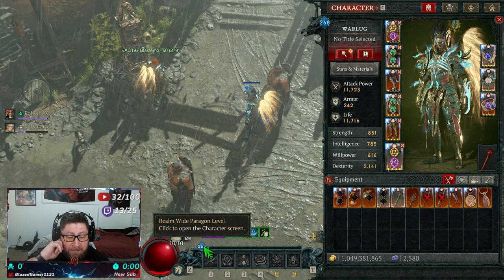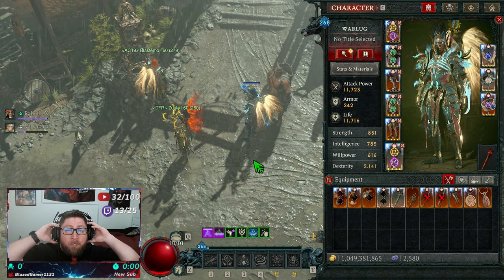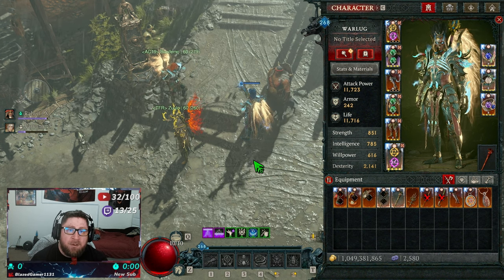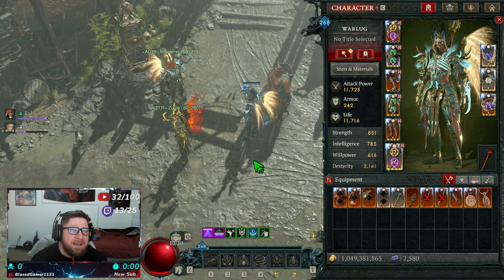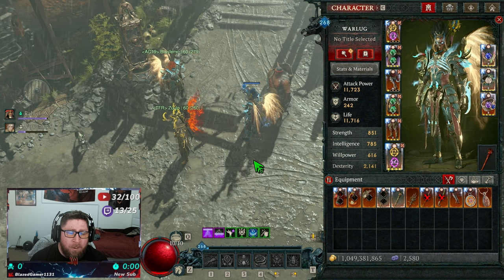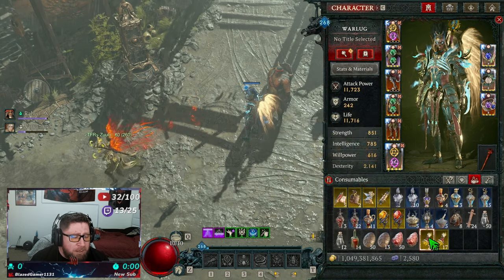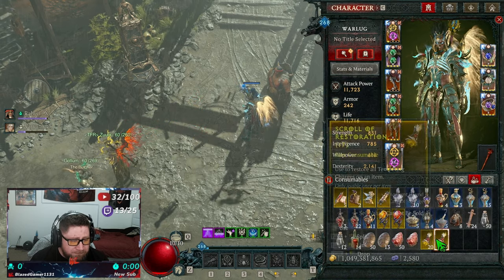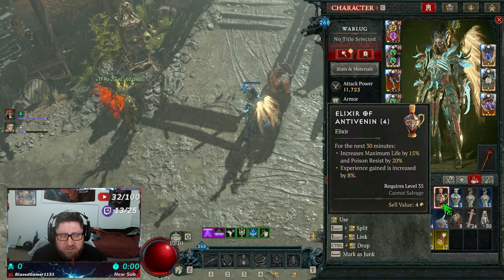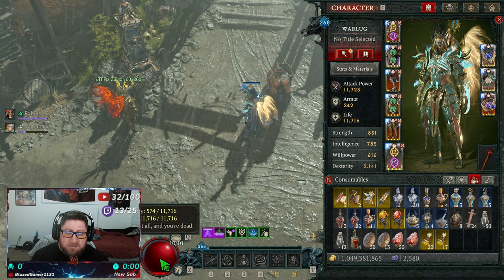The higher level players at a much higher paragon level with Quill Volley specifically are doing Pit 150s in about a minute to a minute and a half. I have a teammate who's Paragon 284 doing Pit 150s in a minute and a half with this bug. There is a brand new bug with the seasonal questline elixir — the Anti-Venom — and it's bugging and giving your life totals a crazy amount.